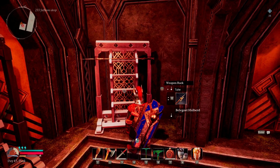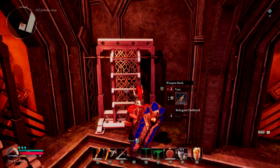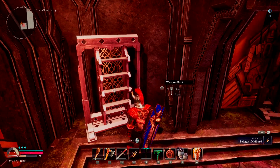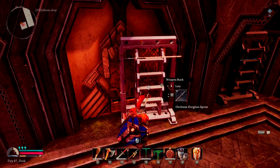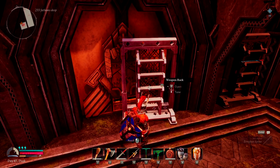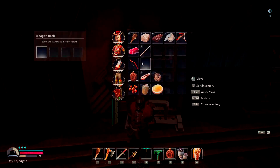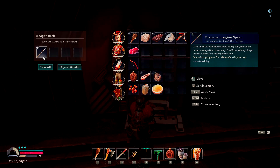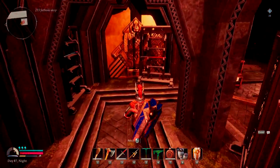If we wanted to display something, we just put our Belegost Helper down here — boom, there it is. The cool thing is if we want to pick it back up, it's highlighted and we can just take it by pressing the E key, and it goes right back into our inventory slot. I could do the same with the Region Spear — there it is in my inventory, but I'll put it back by clicking and dragging it in, and there it is on display.